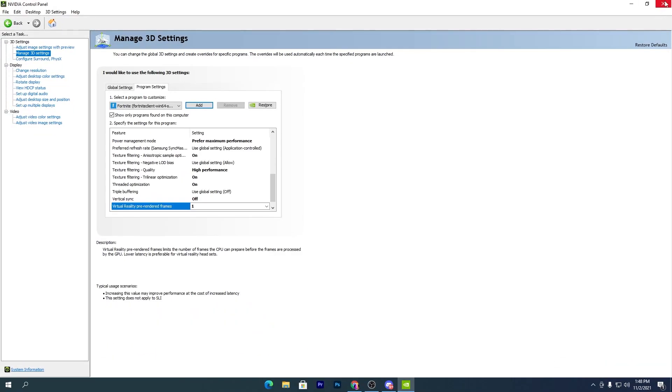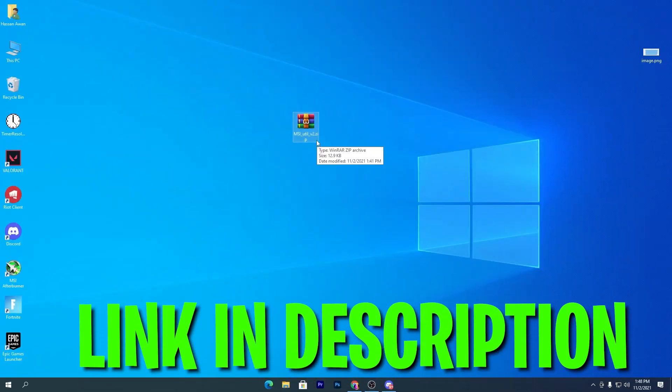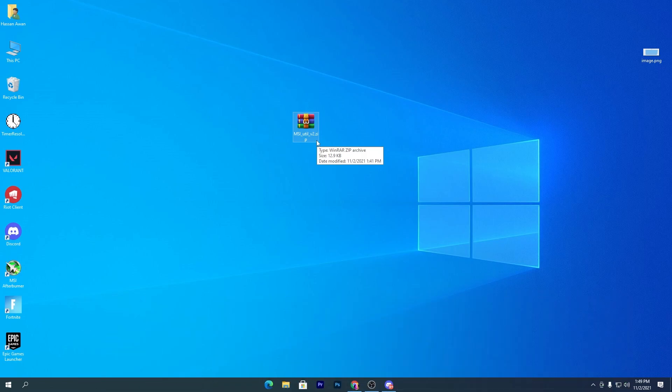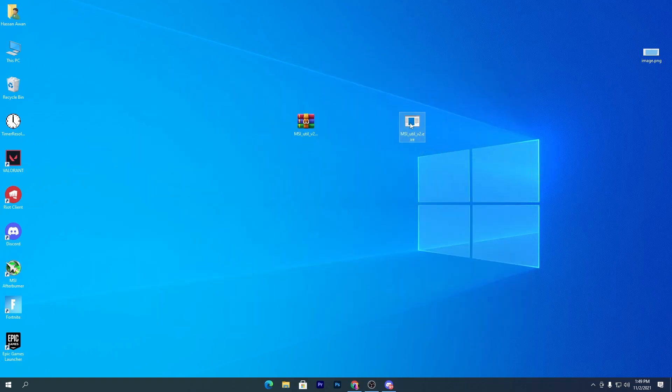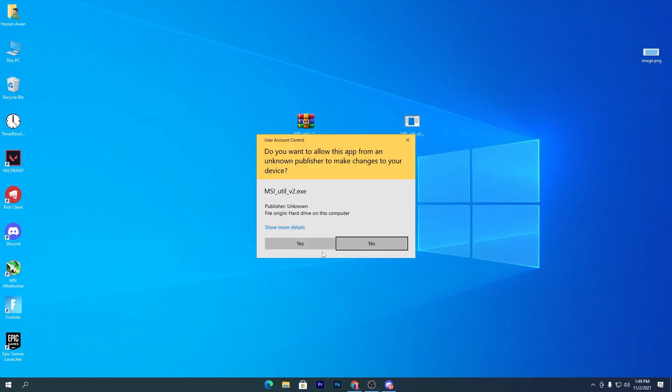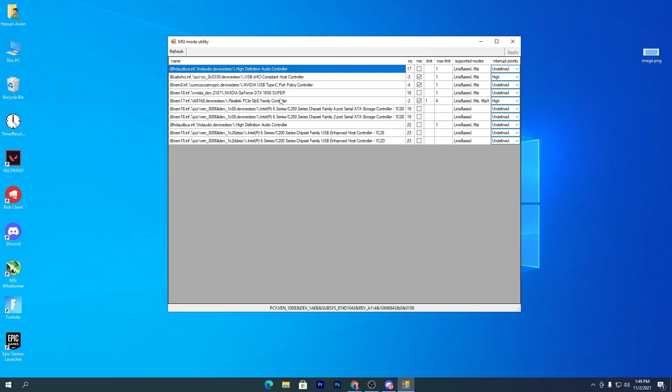Once you're done with the settings, click the Apply button to apply the settings in the NVIDIA Control Panel. Now you need to download the MSI Utility V2 zip file — the link is in the description of this video. This software helps boost FPS with this NVIDIA driver variant. Once downloaded, open the zip file, drag the program to your desktop, and run it as administrator.